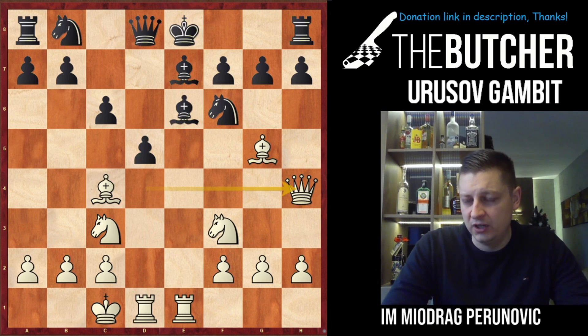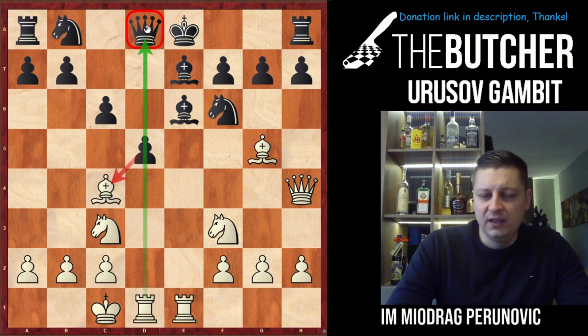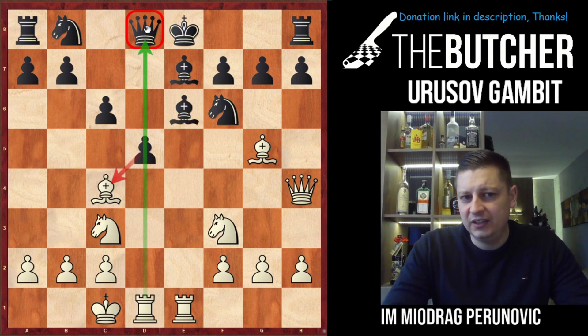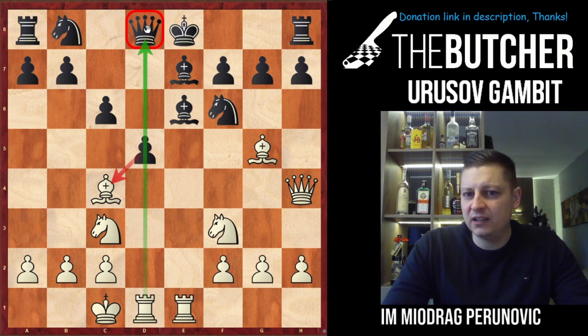After rook h to e1, they have to go with bishop e6 — threatening to take on c4, wanting to create defensive tactics and make short castle without problems. Once again, d takes e4 leads to immediate mate; castles leads to positions where we play queen h4 and they still can't touch the bishop because of ideal development in the center and great rook placement on open files. So when they go bishop e6, you just go with queen h4, swinging the queen to the kingside and allowing the rook to pin the queen on d8.